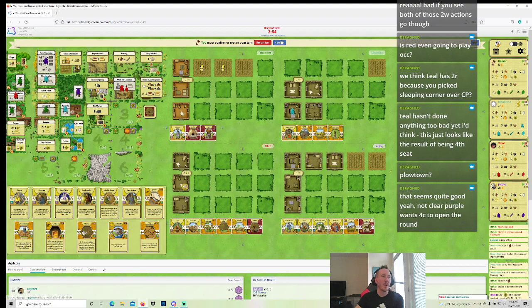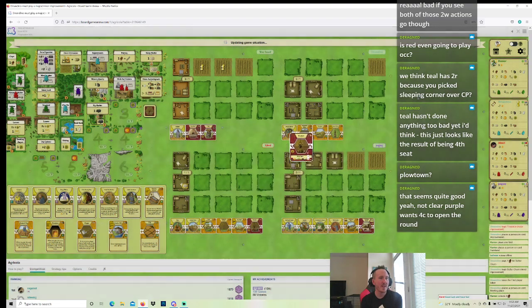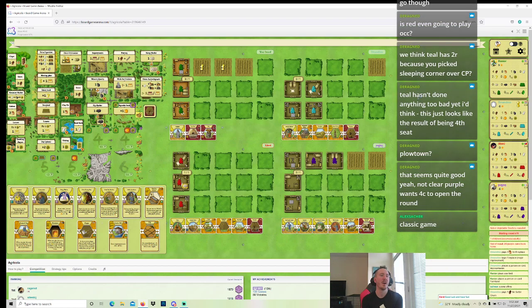Teal does build a fireplace here. I think Teal has to open the sheep — if Teal doesn't open the sheep, Jock Chock and Red are going to take the animals. It's fun — we're playing Agricola on BGA. It's a good game, but there's a lot going on. Red takes food as expected — Jock Chock's going to snag those boar because he has to, and then Teal's going to starve.